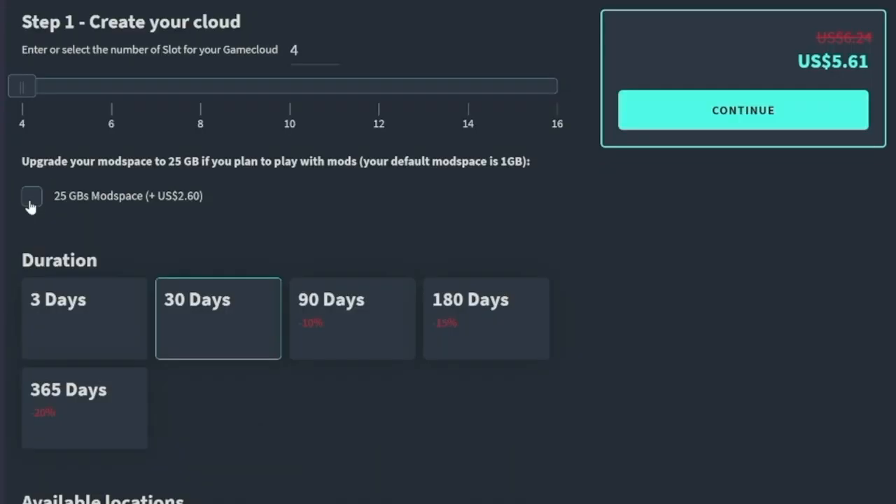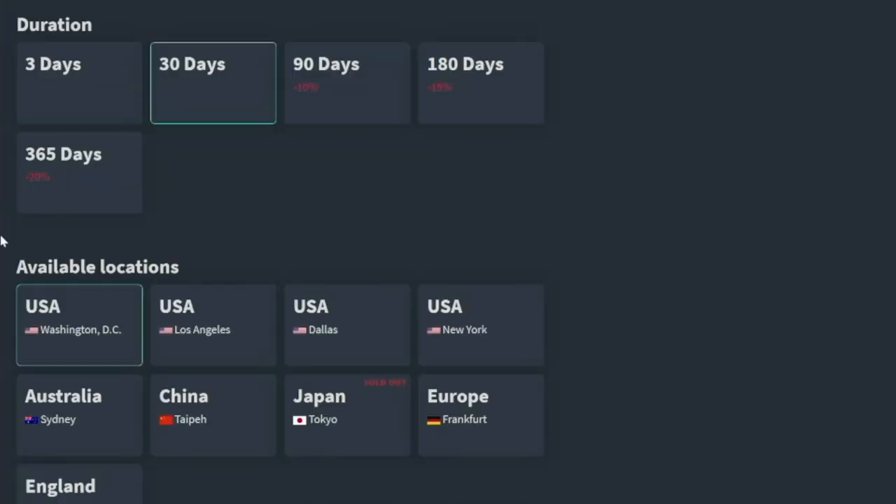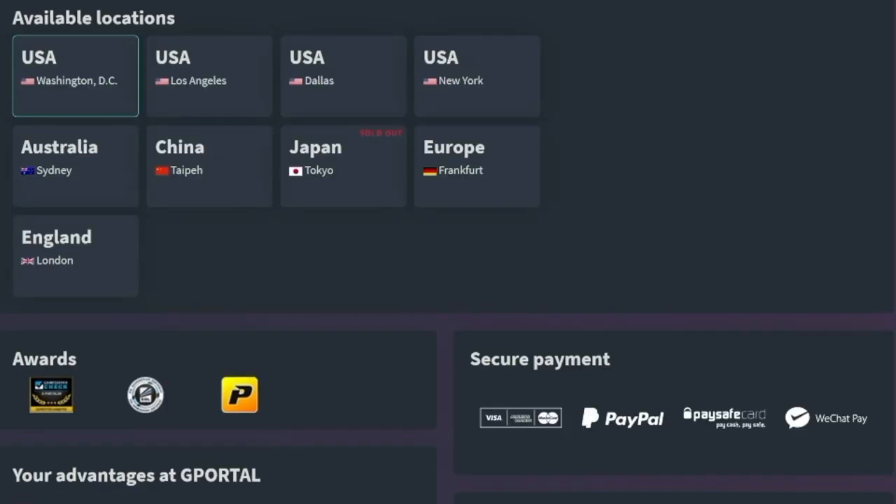Since mods are a lot of fun with Farm Sim, you'll definitely want to go with that 25 gigabytes of extra mod space too. You can choose a three-day, 30-day, 90-day, 180-day, or full 365-day year duration, and it can renew automatically or you can cancel anytime. They've also got nine different locations around the world, including in the United States: Washington D.C., Los Angeles, Dallas, and New York — so just choose the location closest to you.